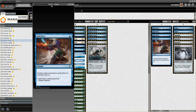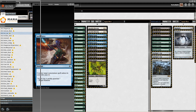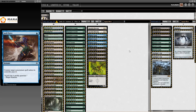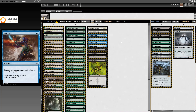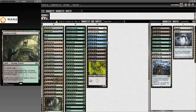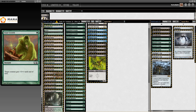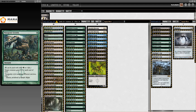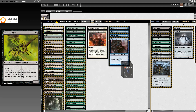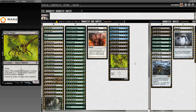At the same Pro Tour, Infect also got a Top 16 finish with Ari Lax as the pilot. This is another list from Pro Tour Return to Ravnica. This is a Black-Green list splashing for Blighted Agent, with the same pile of tons of pump spells on one. On the two-drop slot, instead of Ichorclaw Myr, we now have Plague Stinger because it has flying — just a better Infect creature. So basically Ari Lax sacrificed mana consistency a bit to get a better Infect creature. Top 16 at a Pro Tour is super reasonable — it's just one match loss more than Top 8.